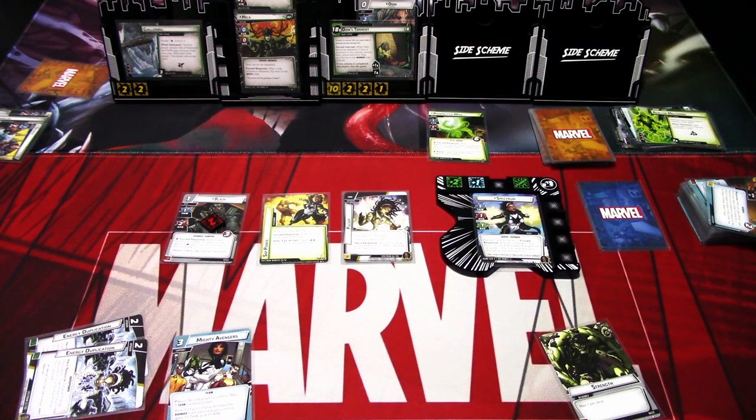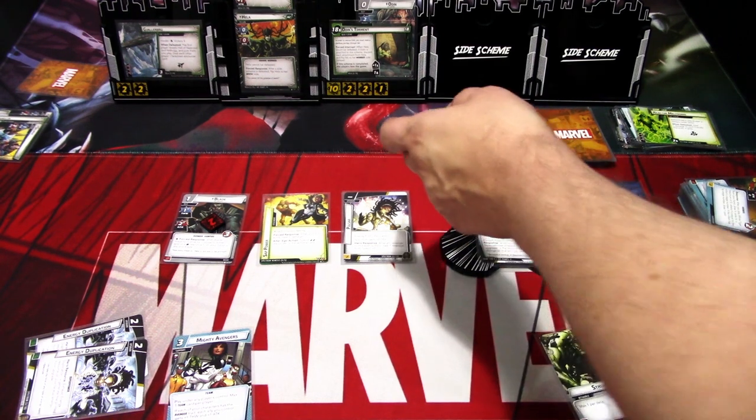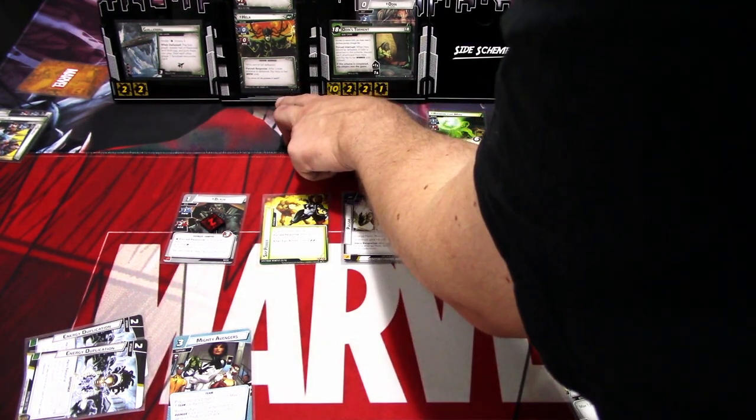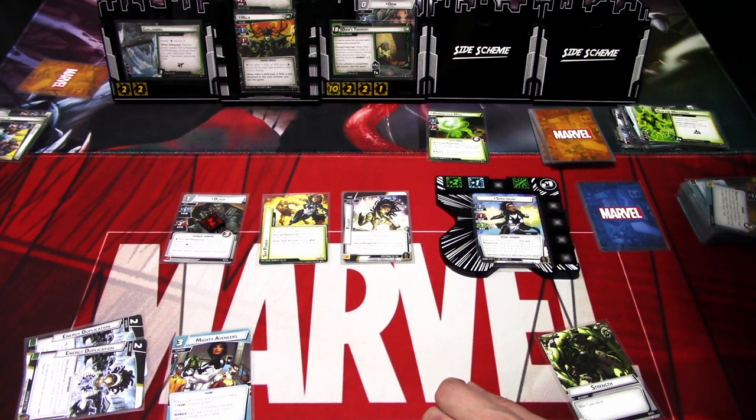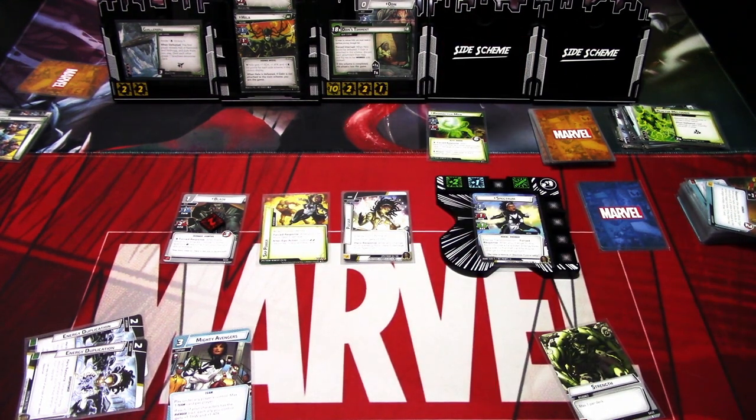This was basically all of the mechanics of the game — we flipped Hela, and we defeated a side scheme, so this would flip here now. Yeah, we basically saw all of the mechanics available for this scenario. Hope you guys liked this playthrough. Next up we have the final scenario from the Mad Titan's Shadow box — Loki. And probably I will play with Adam Warlock, since I just played with Spectrum. So look forward to that playthrough.